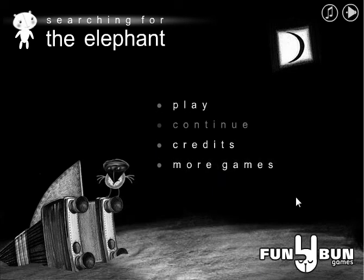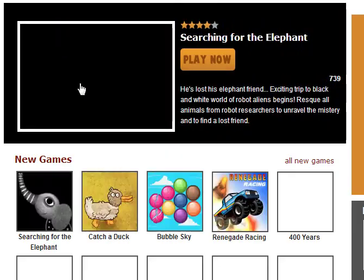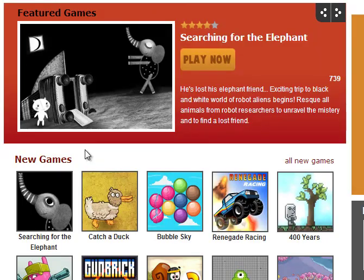Oh well. This has been Searching for the Elephant by Fun Bun Games. Artist: Marvel Mate. Programmer: Astep. Game Designer: Bidyab. The kerning is really bugging the crap out of me here. Composer: Vahada. Producer: Nexter. Fun Bun Games — they've got games and buns and funs. Oh God! Zombie! No!